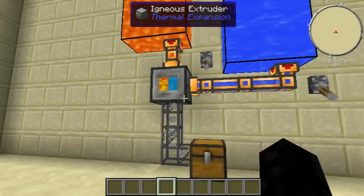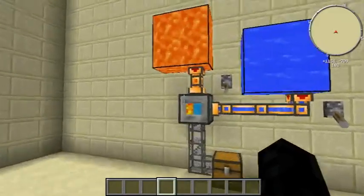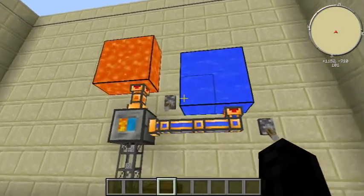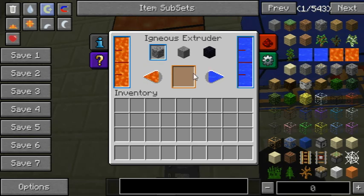That's pretty much it. It doesn't require power, and it doesn't always require water or lava. You do have to have lava or water inside the machine though if you're making stone or obsidian, otherwise it won't work.